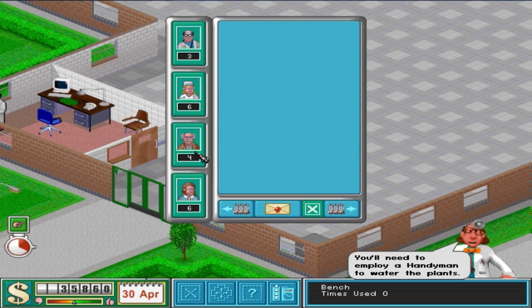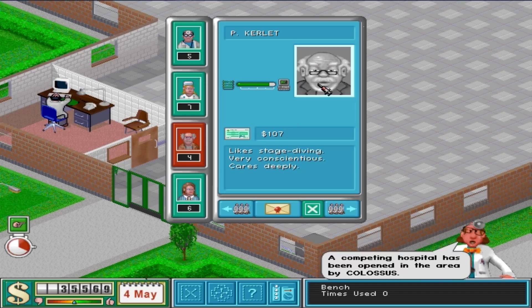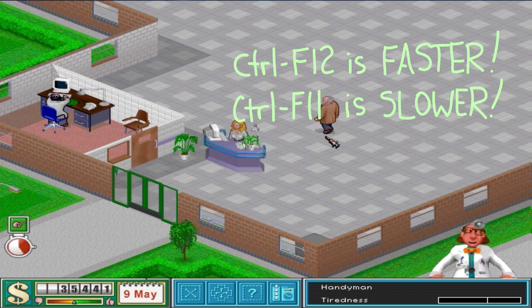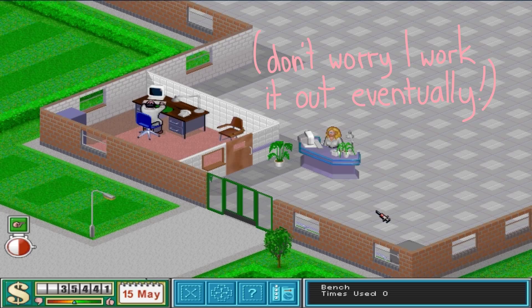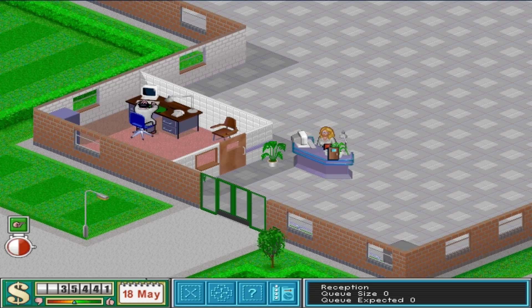We need a staff room too. Woah, look how fast everyone's going! I think we need to reduce our speed a bit. The shortcut was Control F11 or F12 — I said it earlier. I don't think it's making it slower. I think this is as slow as I can make it. Look how fast they're going! This is not good — maybe I've got it the wrong way around and F11 is actually faster. I'm going to check that and come back, because there's no way to pause this game. Let's just keep going — deal with it.